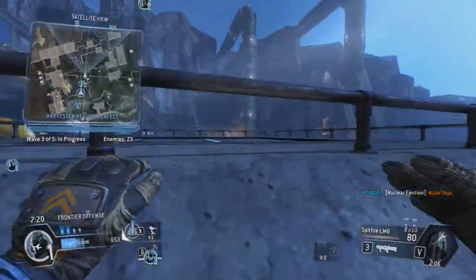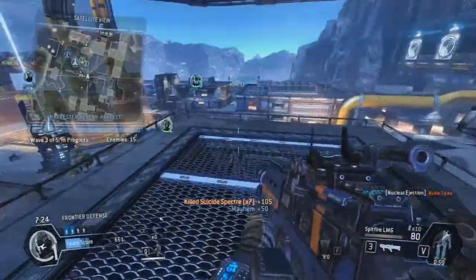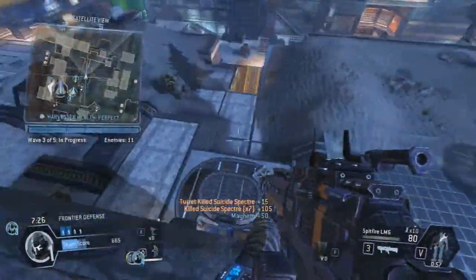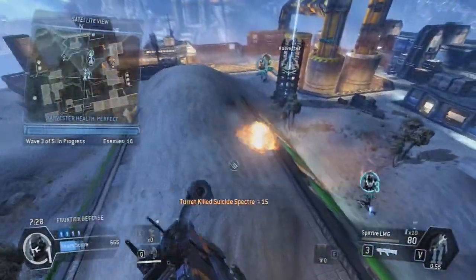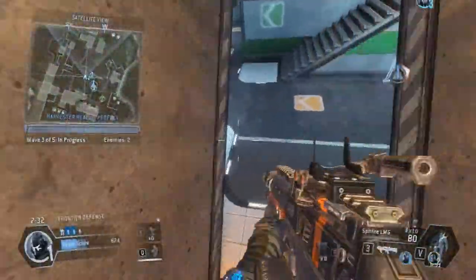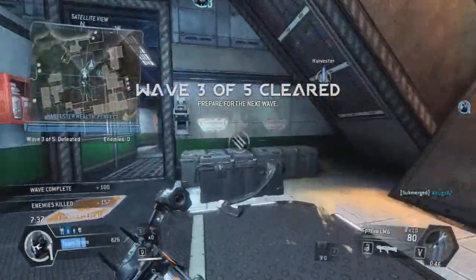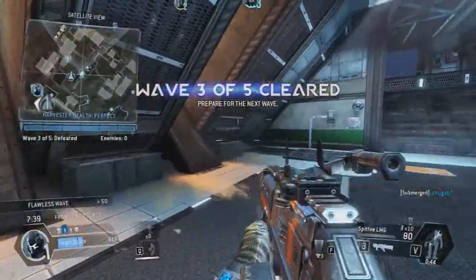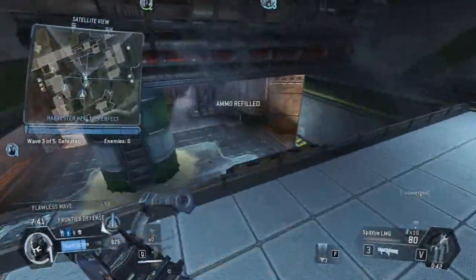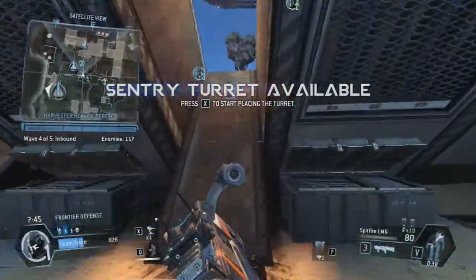Friendly pilot back in action. Pilot down — heads up, team, you're going to be shorthanded for a moment. The Harvester was totally untouched that time, great job. Your turret is available, pilot — set it up and it'll fire on any inbound threat.